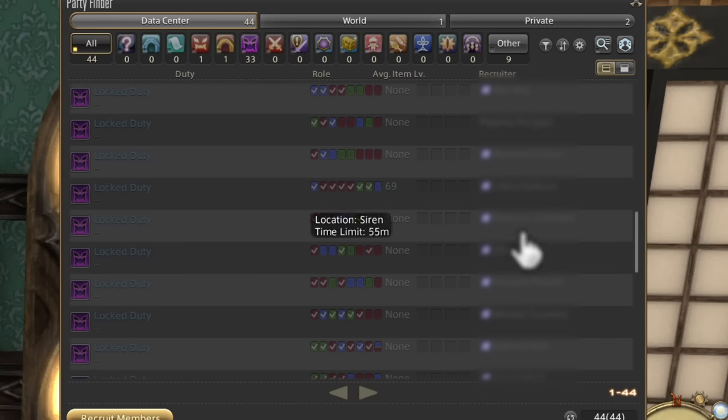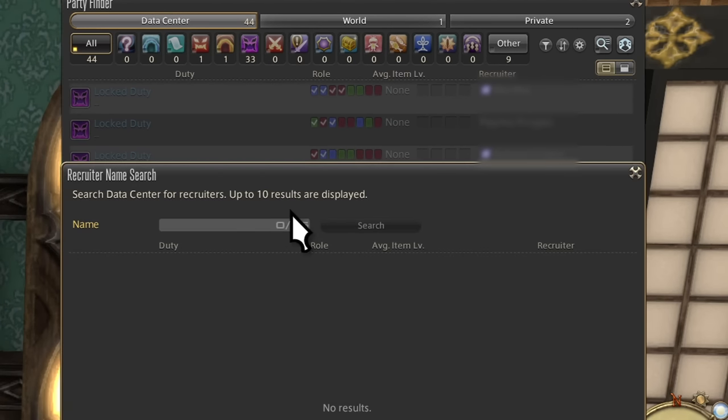That covers all the options for searching. But what if your friend has a party up? The next button lets you search for a player name — any players with that name will be found. It beats having to sort through a whole lot of parties, especially during peak hours where there's a lot of parties running.